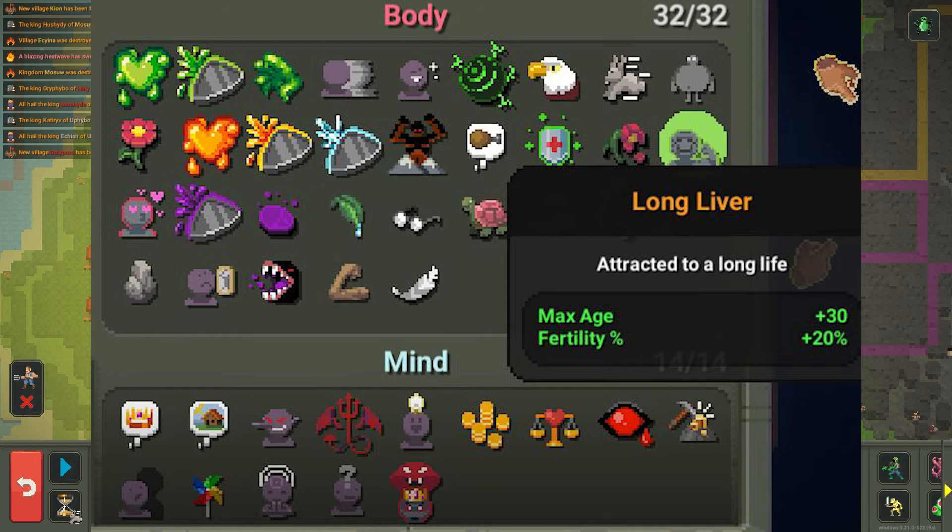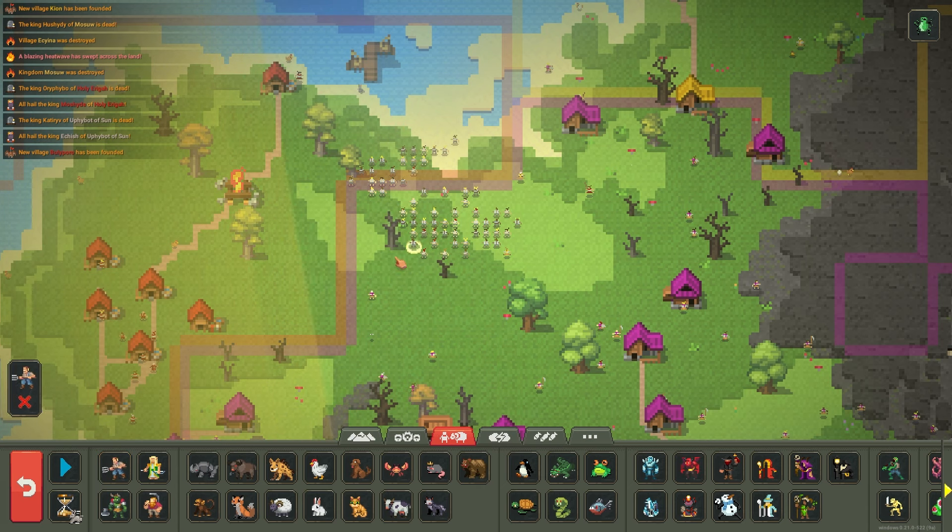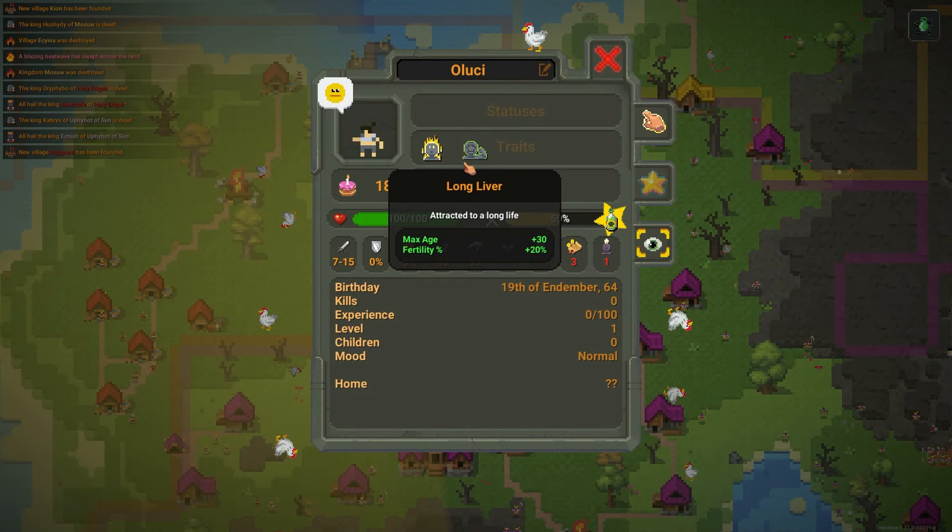Long liver is a birth chance trait, so just spawn people in until you find it.